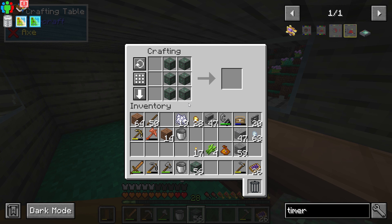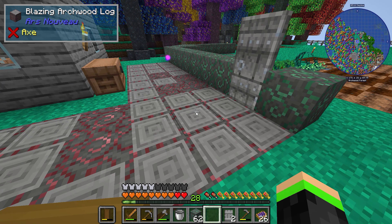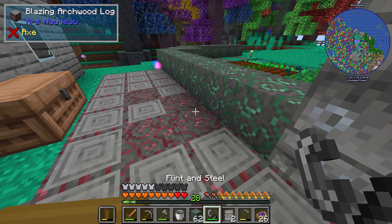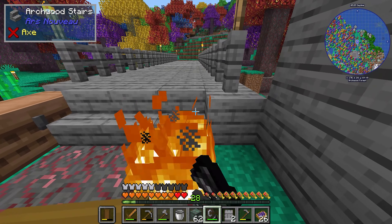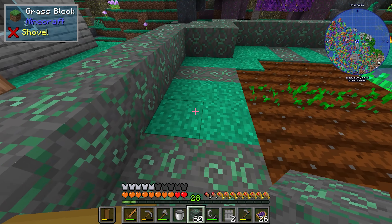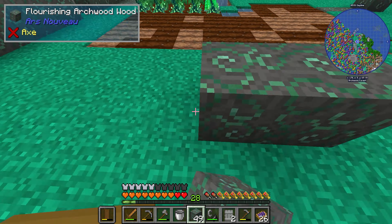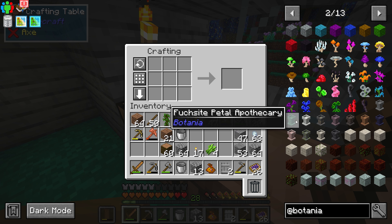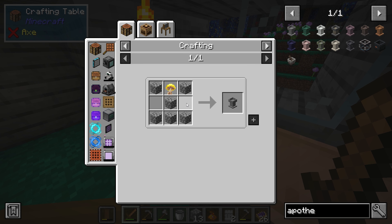Annoyingly, you can't make doors out of these woods, and the Arcwood doors are just boring old gray. But there is a reason why I'm sticking with Arcwood as my choice of building material — as you can tell from the fire not spreading, Arcwood is flame-proof. It's a very useful building material because way too many times I've had issues with burning down my houses.